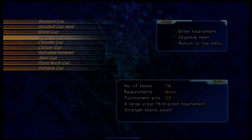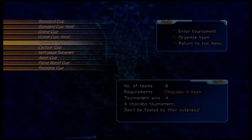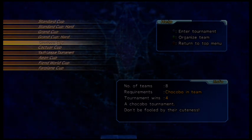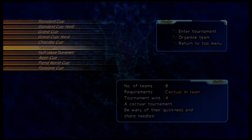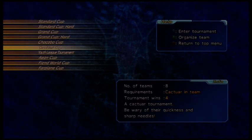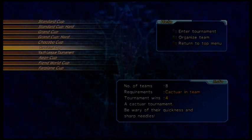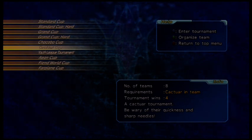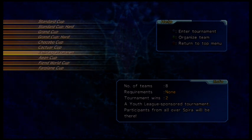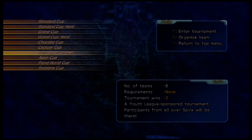The Chocable Cup is gained by beating Grand Cup Hard at least once, and you'll continue to gain the bonus up to level 59. Cactuar Cup is unlocked by beating Grand Cup Hard four times, and you'll gain fiend tale bonus up to level 69 — keep in mind these aren't consecutive wins, just a grand total. The Youth League Tournament, one of the more annoying cups, is unlocked by beating Grand Cup Hard six times, and you'll continue to gain fiend tale bonus up to level 69.